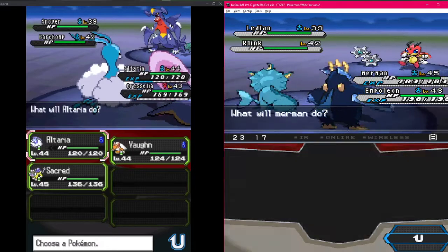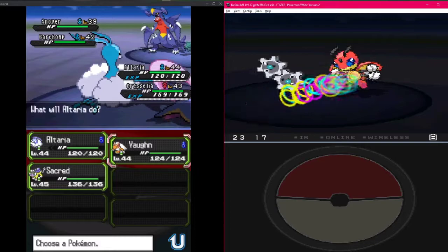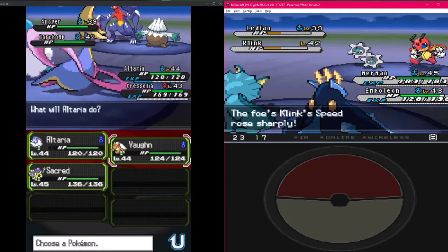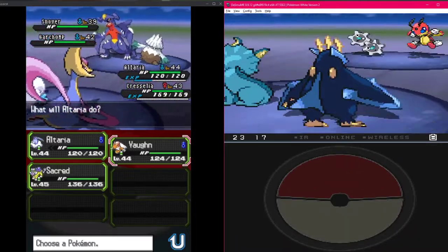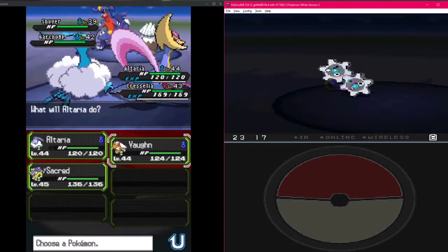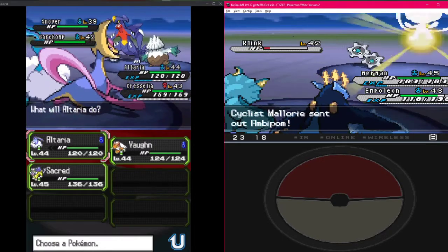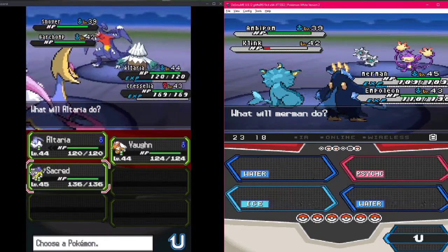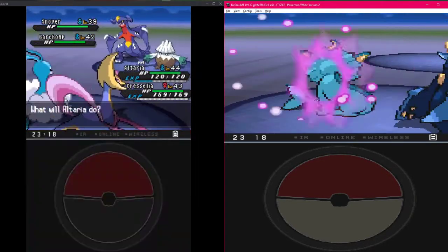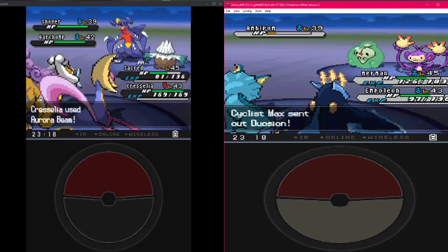What do I do? I'm going to look up its moveset because I need to know before I figure out what I'm switching into. Garchomp level 39 - it has Dragon Claw, Slash, Sand Tomb, and Dual Chop. So I need to go into either Sacred or Vaughn - Sacred's probably better to tank. You could Reflect with it too. Of course it went for Dragon Claw on my Pokemon - did a lot of damage. Let's go Cresselia!